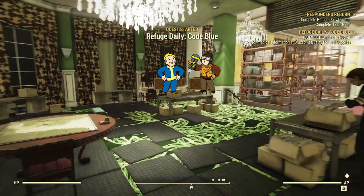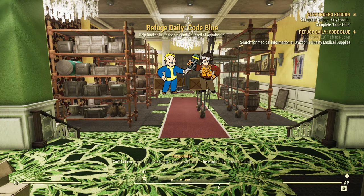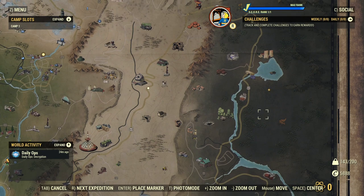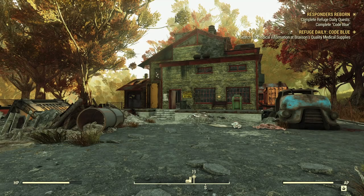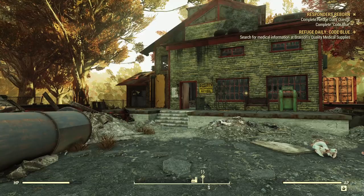Rukka needs some medical information, and this can be at a number of medical-type locations spread around the Wasteland — there's a whole bunch of them and she'll send you to a different one on different days. On this occasion she's going to send us up to Braxton's Quality Medical Supplies, which is all the way over in the Mire. I've already cleared out all the bad guys, so let's head on inside and find this medical information for Rukka — or rather, for her medic, because we won't be turning it back in to Rukka.